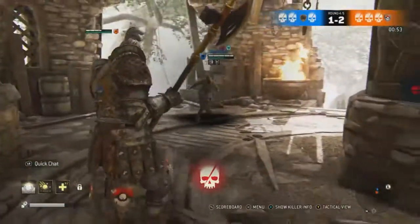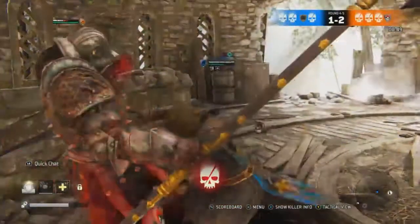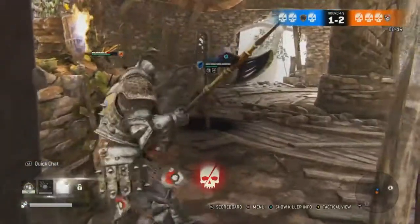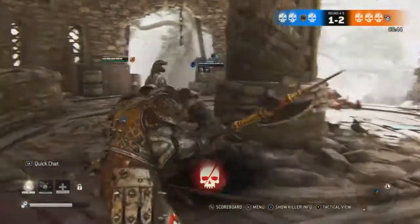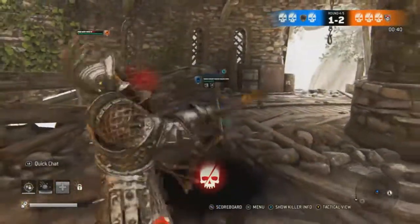And then the Controlled Throw, which is basically while you're in guard mode you can throw your enemy. And as I was saying about Raider's Fury, you can end a chain with Raider's Fury — aka the area attack.